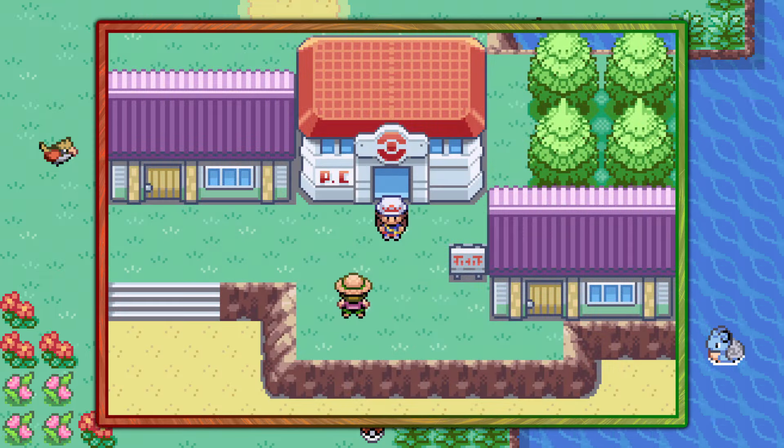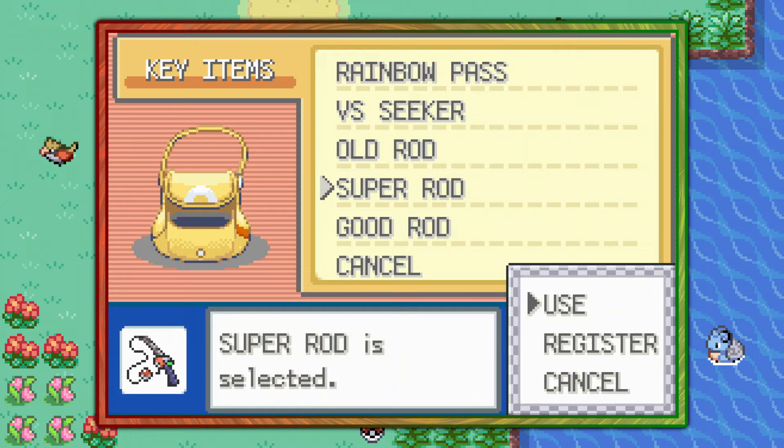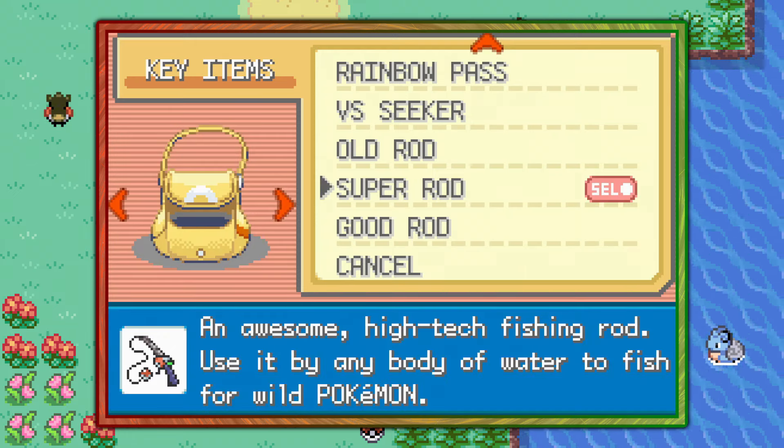We're going to start off by visiting Five Island, and you're going to need a Super Rod — check the description for a link to the guide on its location if you don't have it.